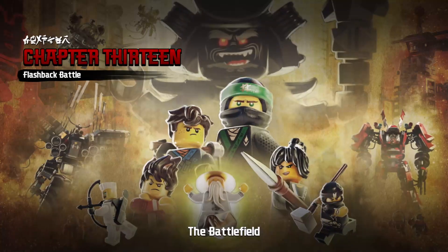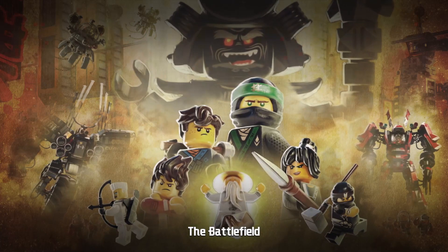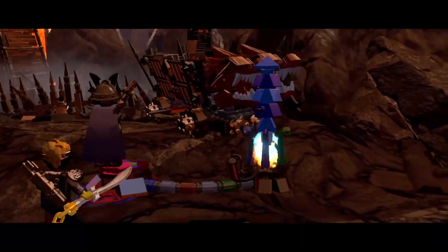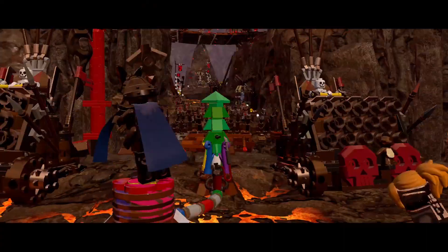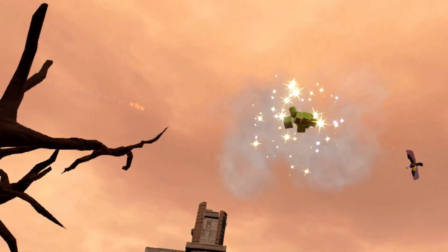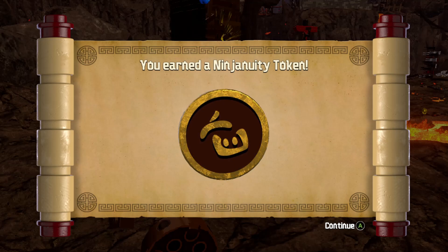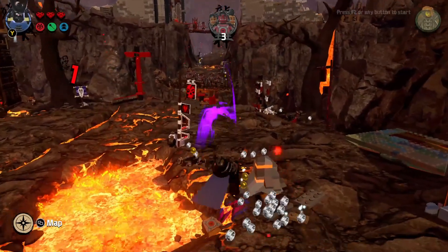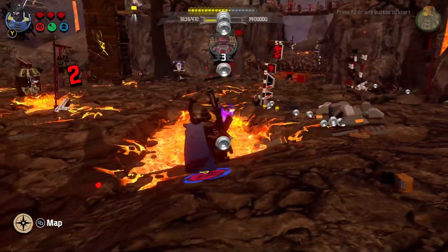We beat the crap out of a couple of skeletons and made our way through chapter 12 and into chapter 13, where we had to set off a couple of different fireworks. Also, this dude's like on our team now — I haven't really been following the story, but that's pretty cool. We got a new ninjutsu token, and the game decided to crash. Progressing through the story, we basically had a bunch of enemy waves we had to go through.